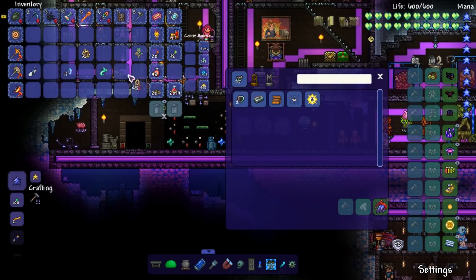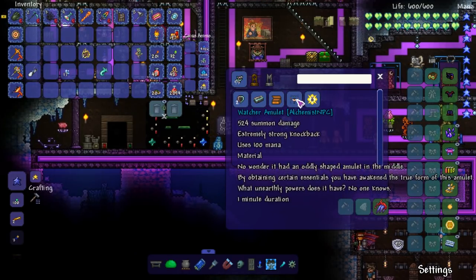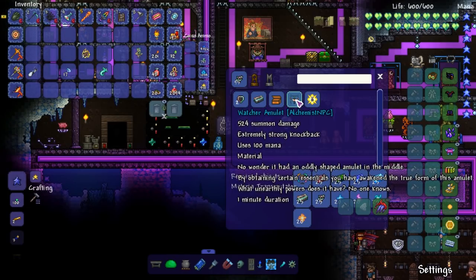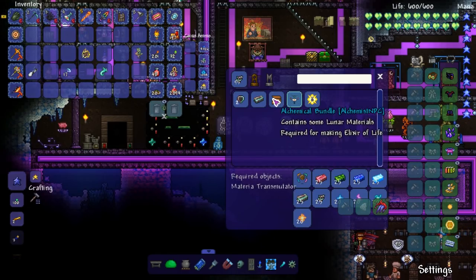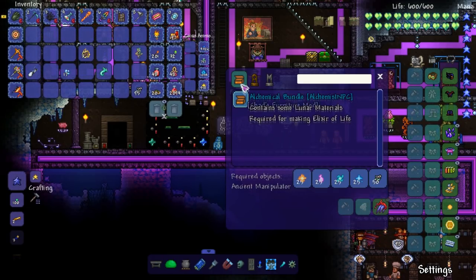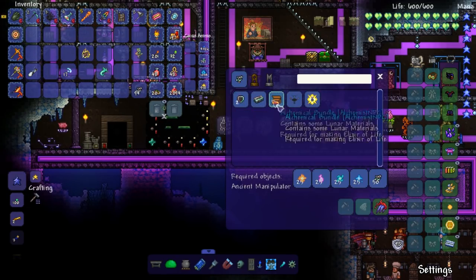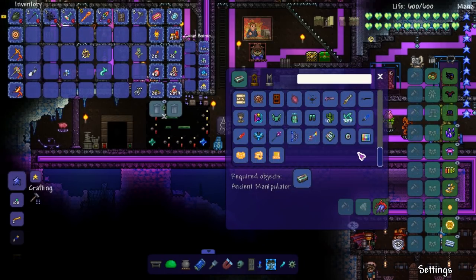They changed the tank combination, it looks very weird now. There's the watcher amulet — obviously we're creating this. There's a chemical bundle that contains some lunar materials required for making an elixir of life. But if it's required to make something that isn't in the game yet, it's not really required.